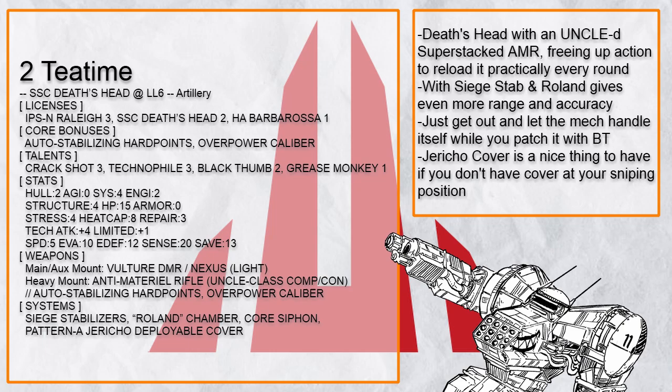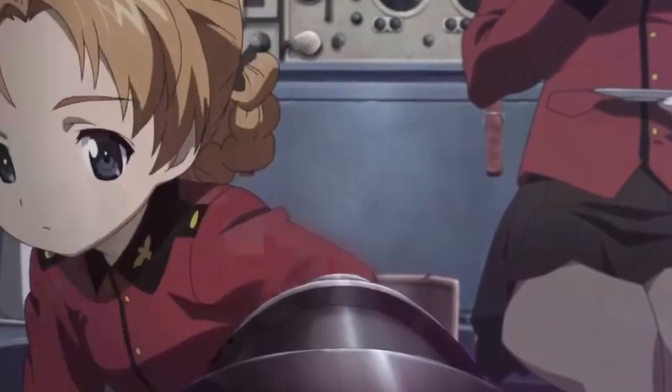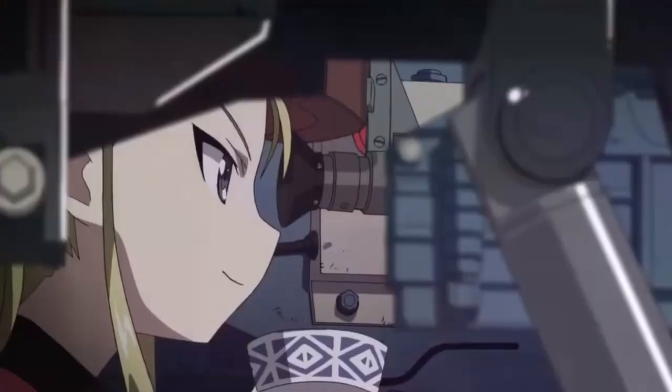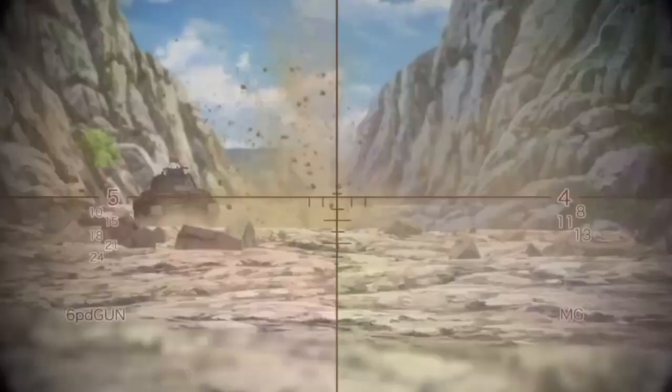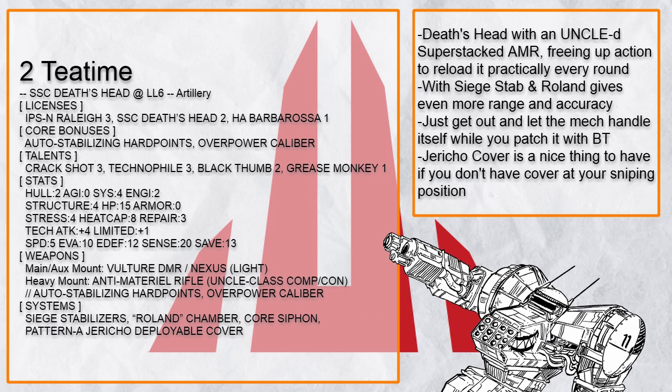Tea Time pretty much describes how Death's Head sniper builds sometimes feel — you just sit back, relax, have a cup of tea, and fire your weapon at targets of opportunity. This build has an UNCLE-equipped Anti-Material Rifle, which has its difficulty neutralized by Auto Stab, Core Siphon, Crack Shot, and the AMR's innate accuracy, freeing up actions to stabilize every turn to reload it.